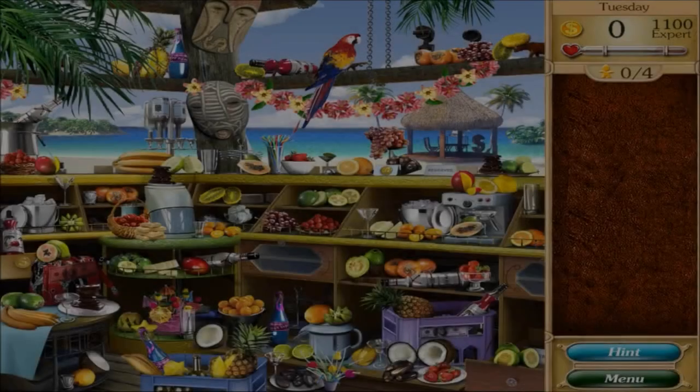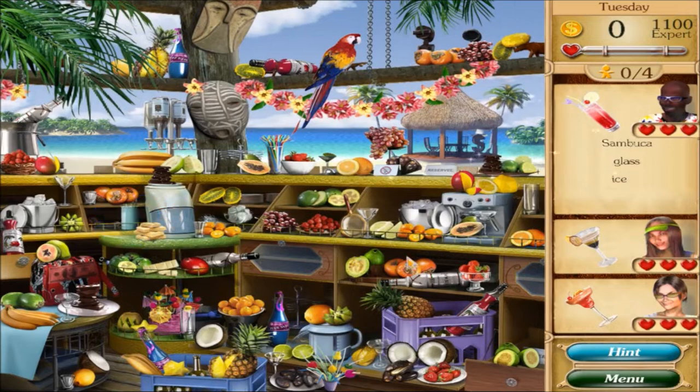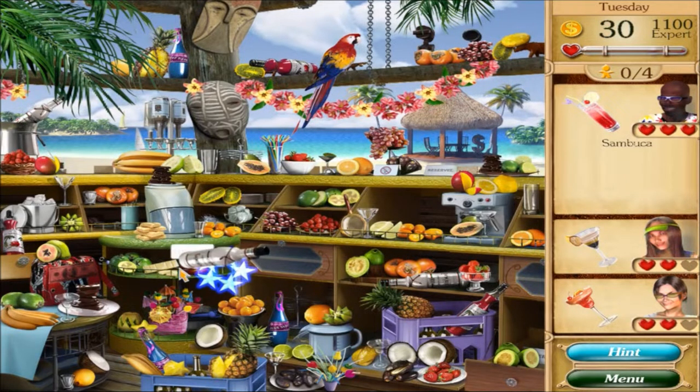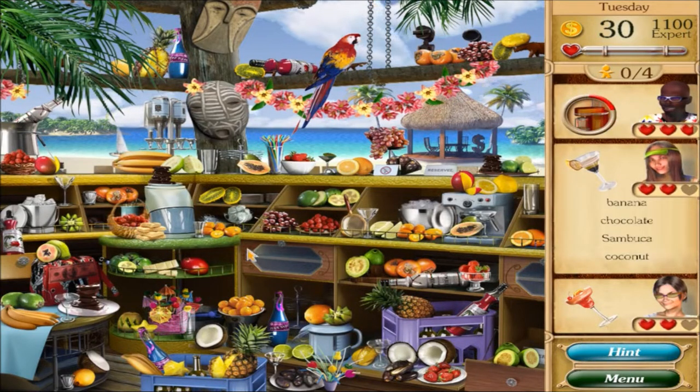On to Tuesday! Raspberries, sambuca glass, ice - need a long glass. What does sambuca look like? Maybe like a white lemon or a cherry? Oh, sambuca is the alcohol - okay, now I know.